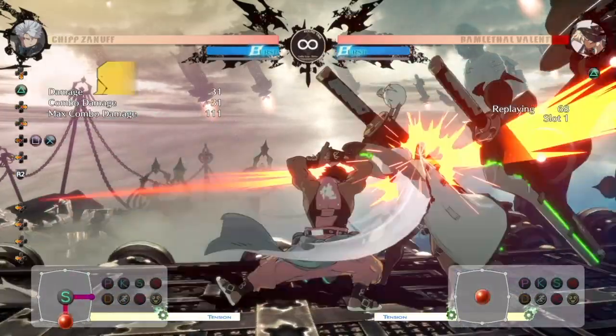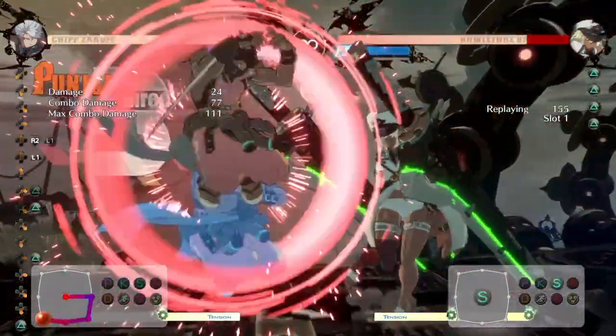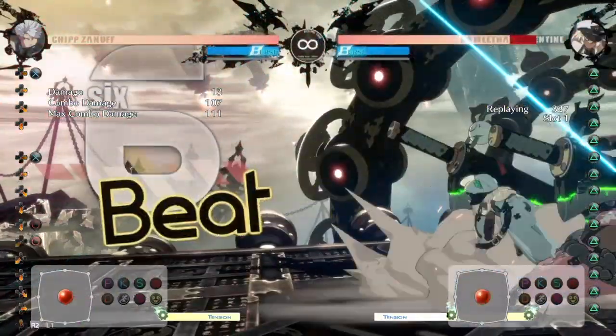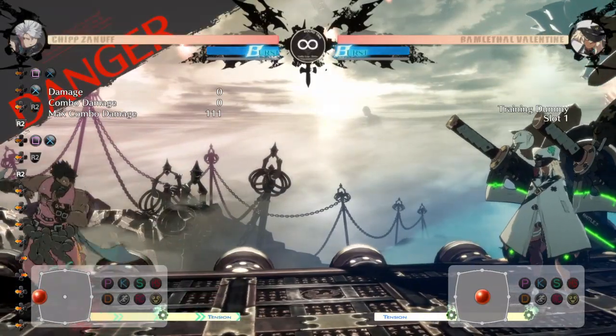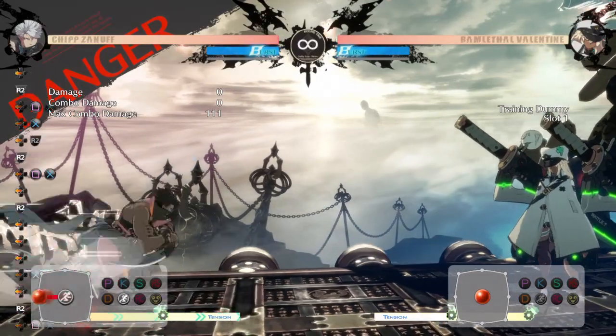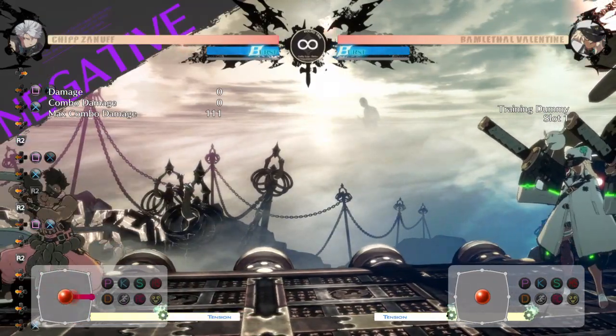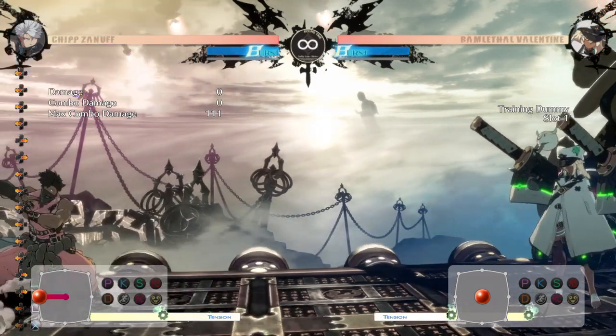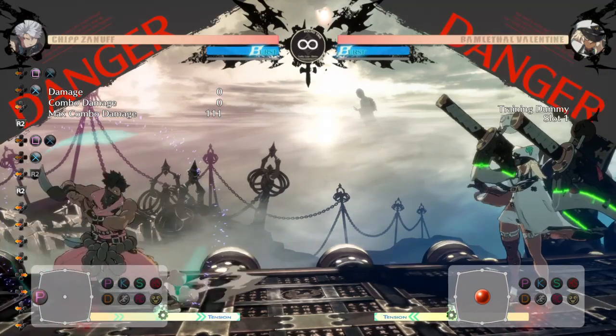This is a great way of scaring your opponents into not pressing buttons, allowing you to get in for free. People are scared of Chipp's up-close mix-up game, and that's why they try their best to keep him out. A great way of punishing them for trying to keep you out is using FD break to make them second-guess when they'd want to do it. The more times you're able to get in with Chipp for free is the best time to go crazy on them.